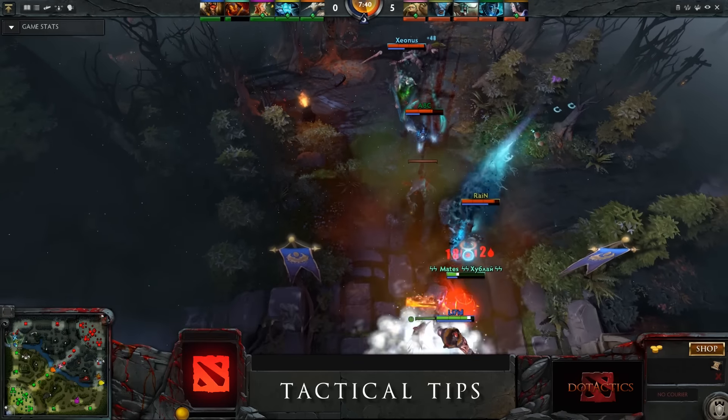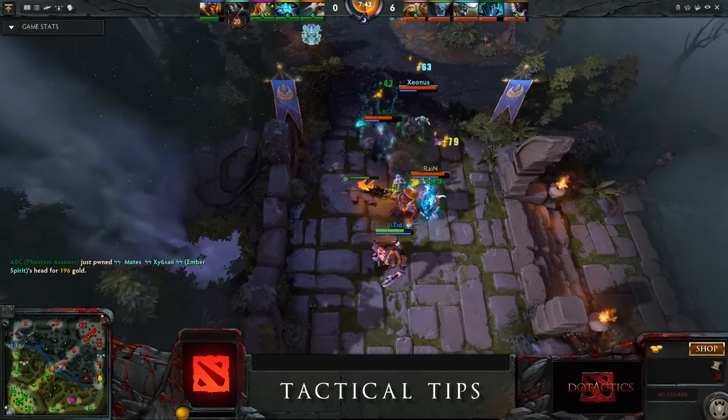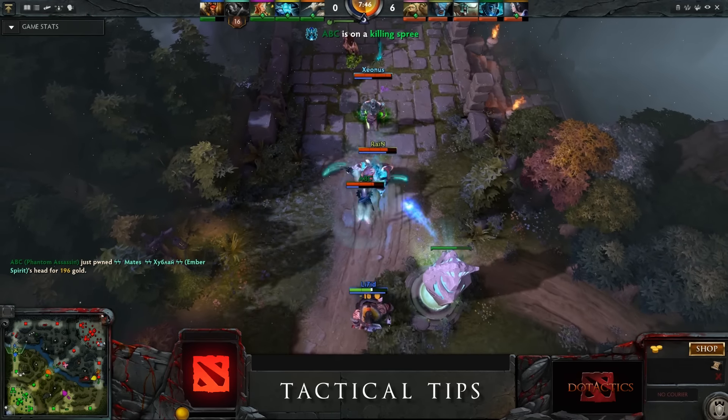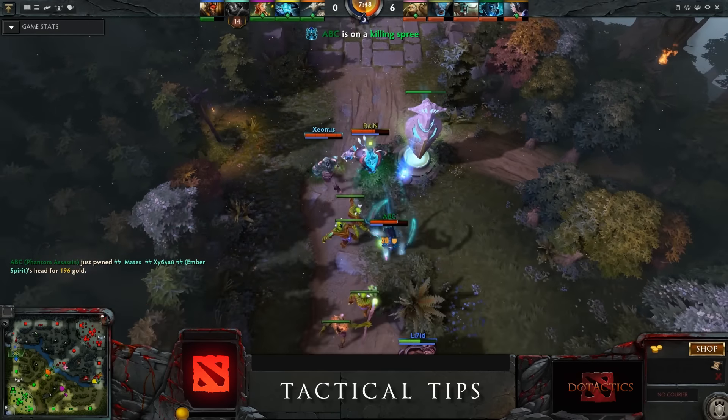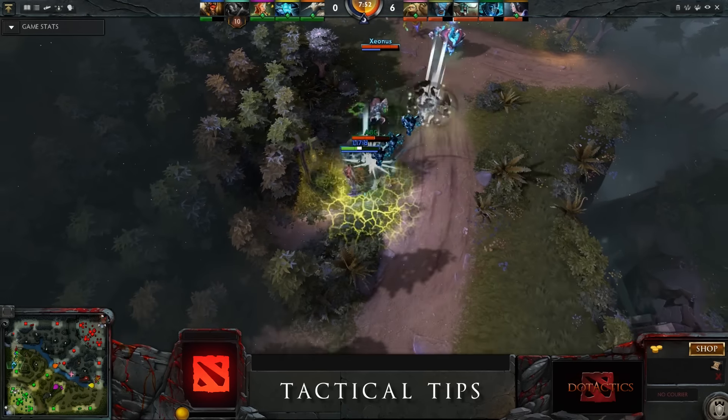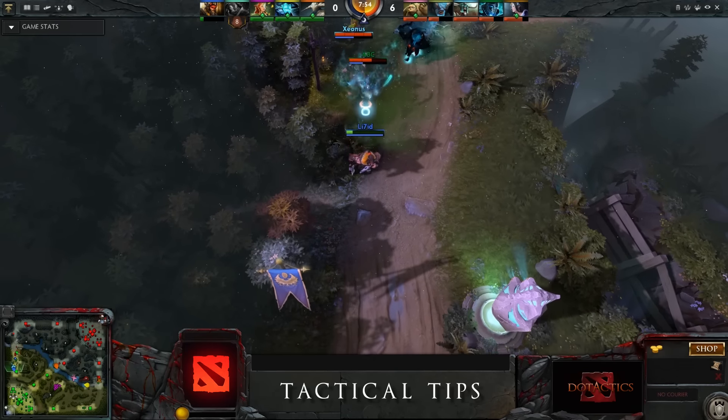It is absolutely essential that you can set up an optimal position for Tombstone so it can survive the longest while dealing the maximum amount of damage. In most teamfights it makes sense to set up a Tombstone and then directly cast your ultimate, as these two spells synergize extremely well.